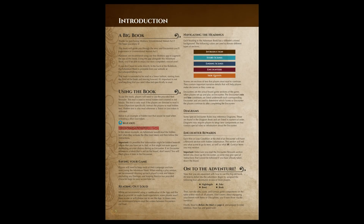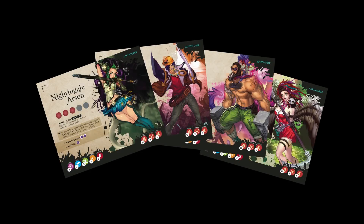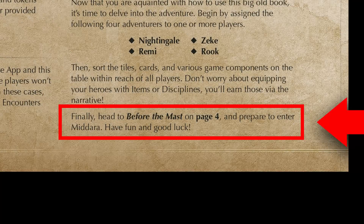After choosing your character, Unintentional Malum Act 1 instructs players to continue to the first story scene, Before the Mast, on page 4. You'll notice it didn't tell you to take any other components besides adventurers — that's done on purpose. Players will simply choose the adventure they're going to play and continue to Before the Mast on page 4.